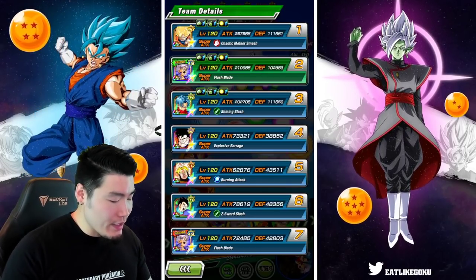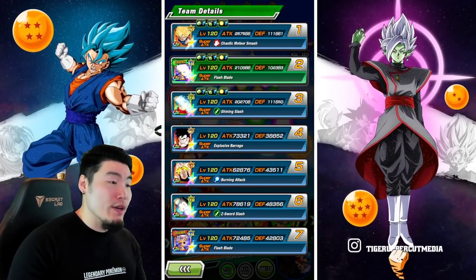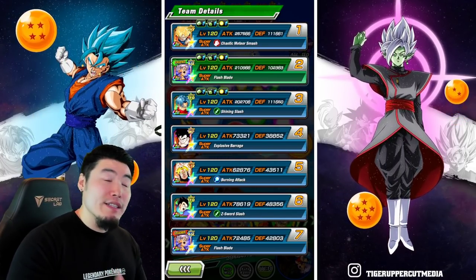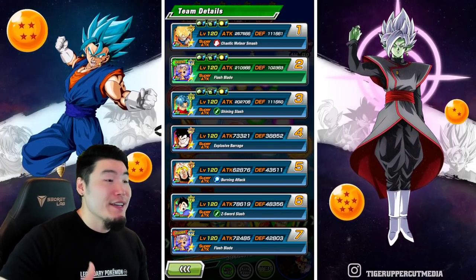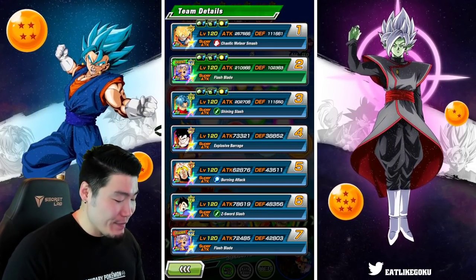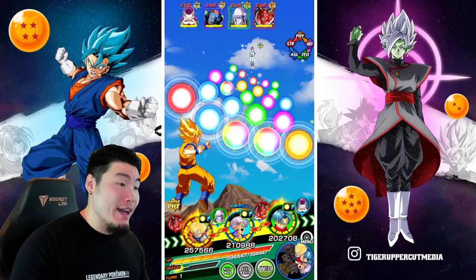Let's jump in here. The team is once again Android Slash Cell Saga and Entrusted Will, but this time I did bring a slightly weaker team, at least offensively, just so we can keep the enemies alive for long enough to see the transformation. The event is Super Class only, Extreme Super Battle Road.